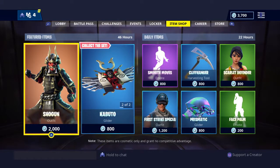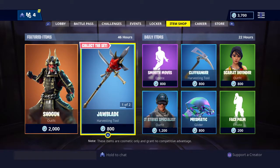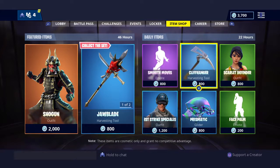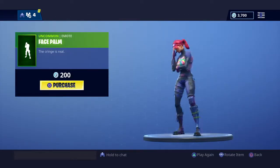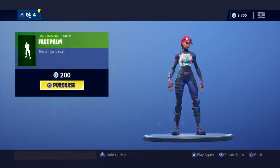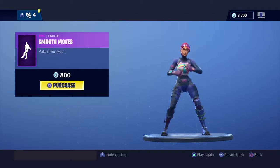What's good guys, back for another item shop. We've got a very cool item shop, but first let's get our daily items out of the way. We have Face Palm, a generic green emote — not really bad or good — and Smooth Moves, a very good purple emote.